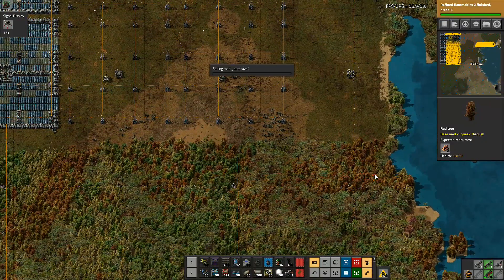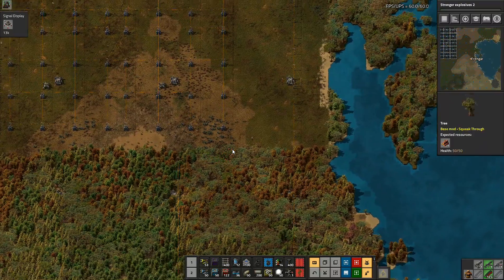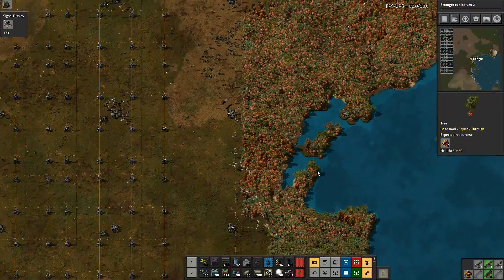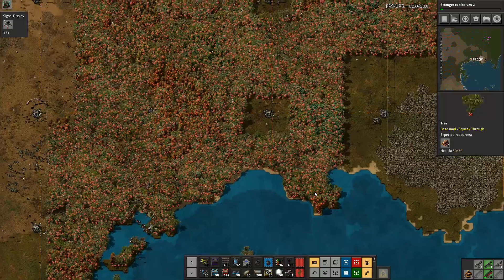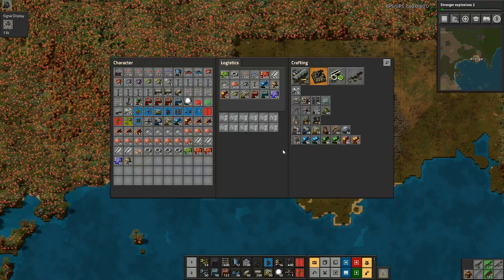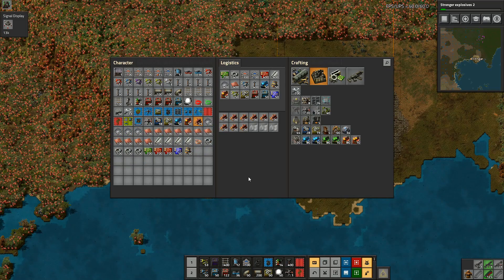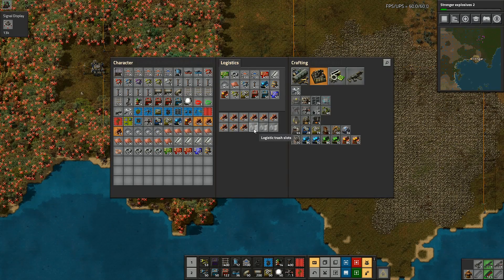Refined flammables is all done - stronger explosives research starting now. I've got tons and tons of trees that we're removing stuff from over here, my robots are going to be a bit of a nuisance about this to start with. I'm going to stay right there and not go too far over. I can dump that lot like that - my robots will go along and remove the trees.